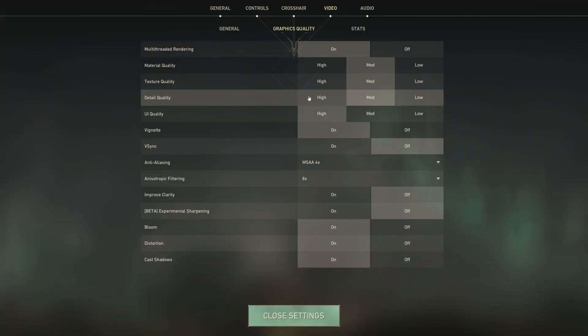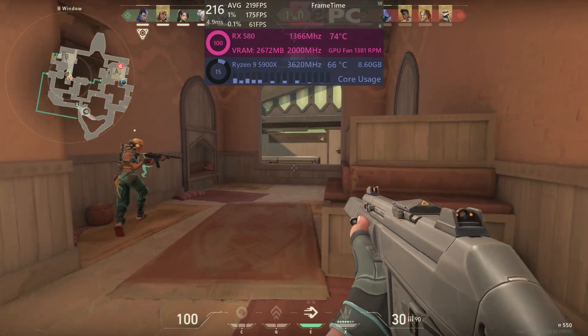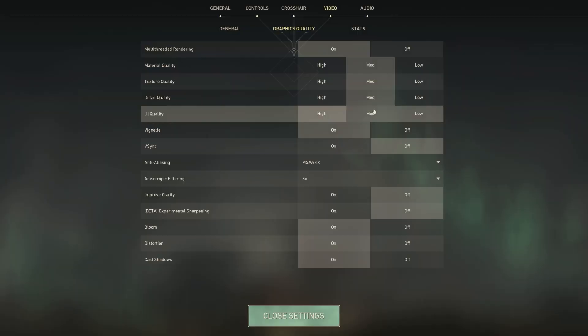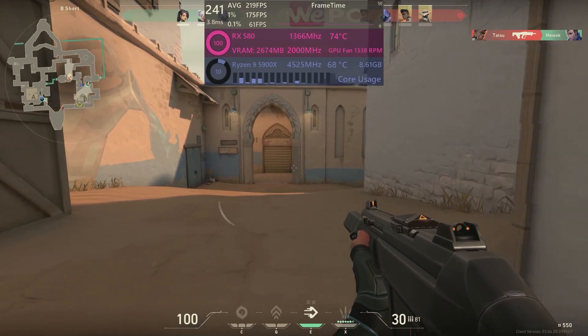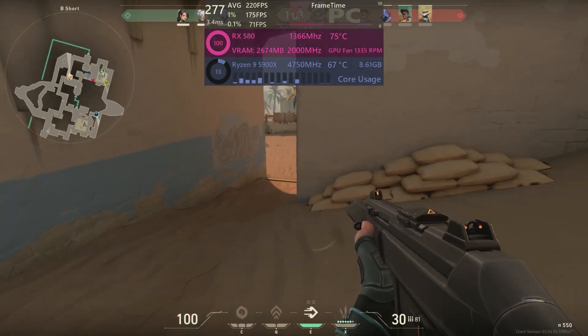Detail quality governs things like decals and particle effects, and it can really hit a GPU hard if there's a lot going on. Crank it down to medium or lower if you have frame drops with effects on screen. UI quality — we don't spend a huge amount of time looking at the UI, so I'm going to set this to low to keep it from eating as many FPS as possible.